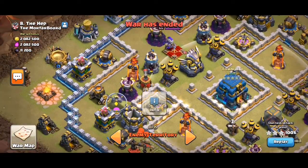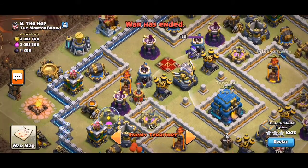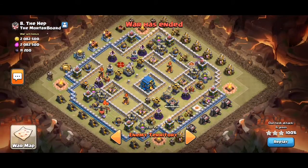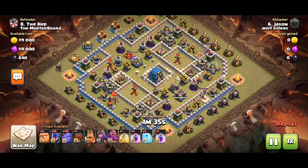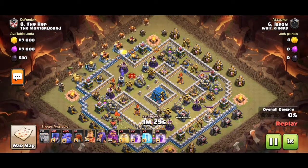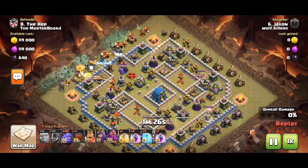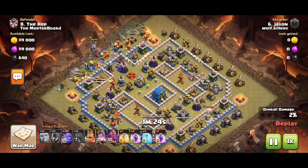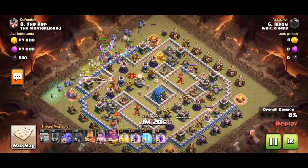Anyway, look at this space. It's Giga, Ego, and Three Infernos on that side. See what happens, shall we? Bullwitch. The layout's so open, so the witches don't have to break many walls.